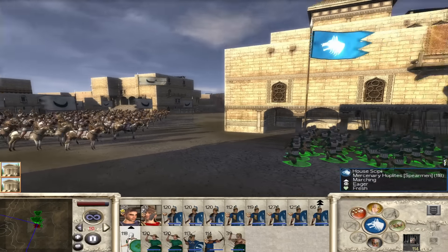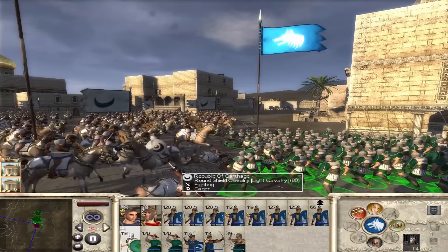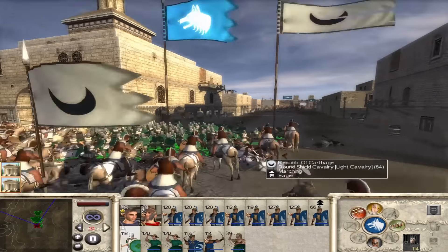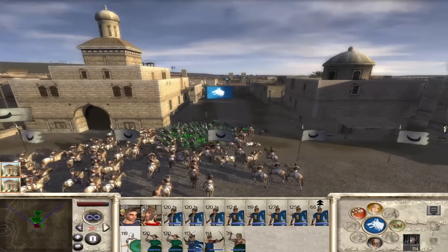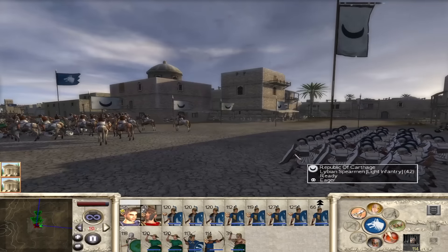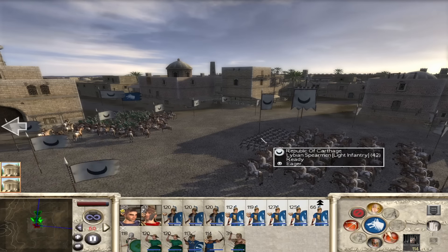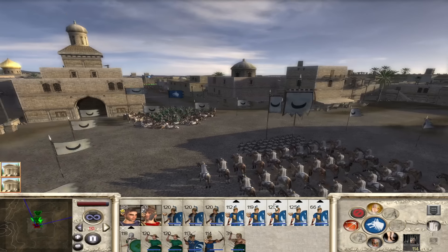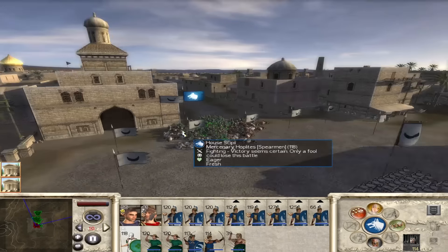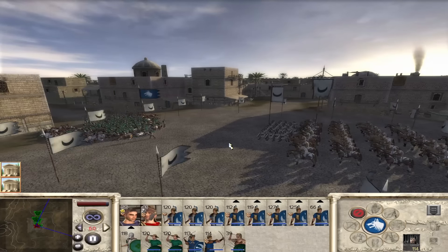Hopefully the spearmen can take out their cavalry. Pikemen in phalanx mode - push forwards and pray this works. We have left quite a big opening. Good - I'm liking how it looks so far. This is somewhat working. I'm happy with how this is going now - we've got cavalry on the flank ready to charge in. They do have some Libyan spearmen which I need to be worried about. We took out that entire cavalry unit without taking any losses. Now we push in for their general.